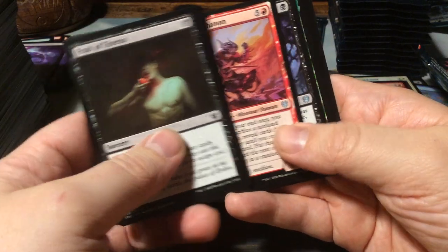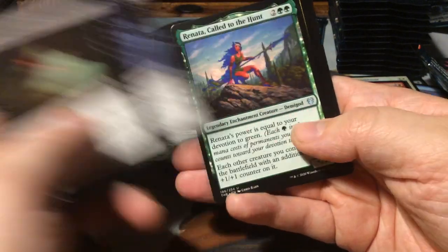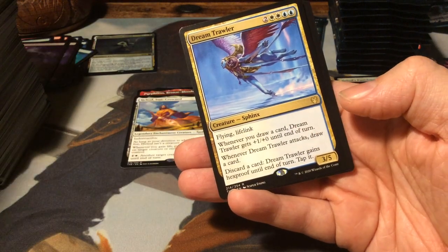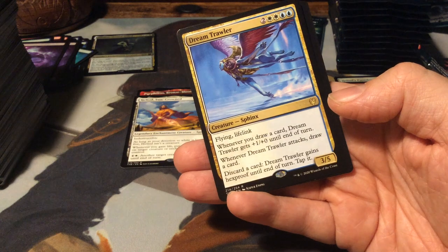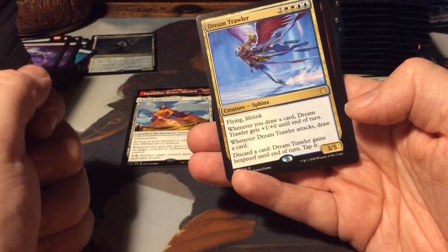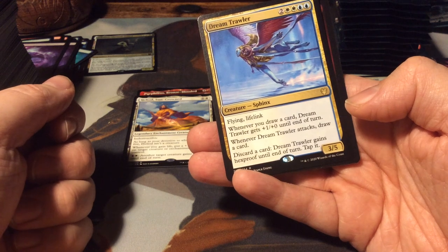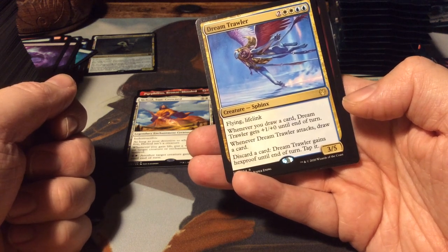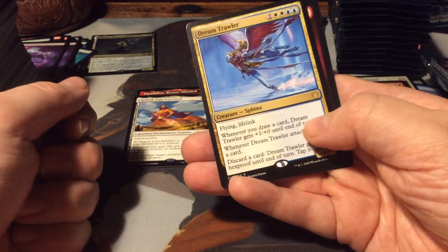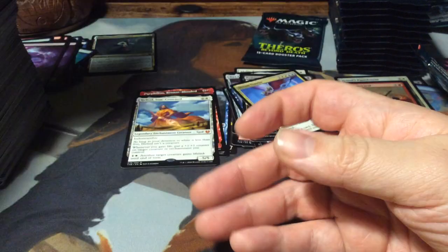Dream Shaper Shaman. Glean to Dust. Renata Called to the Hunt. And as a rare, we have Dream Trawler - a Sphinx for 6 mana, 3/5 flying lifelink. Whenever you draw a card, Dream Trawler gets plus one plus zero until end of turn. And whenever Dream Trawler attacks, draw a card, discard a card, and Dream Trawler gains hexproof until end of turn. Mountain and a Satyr token.